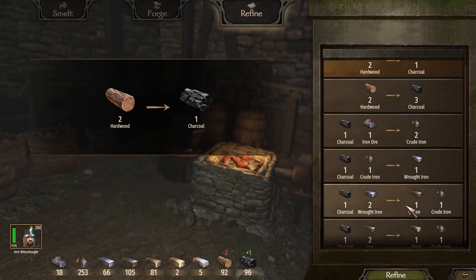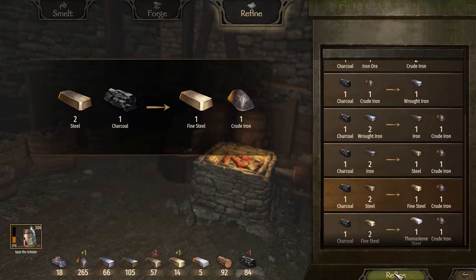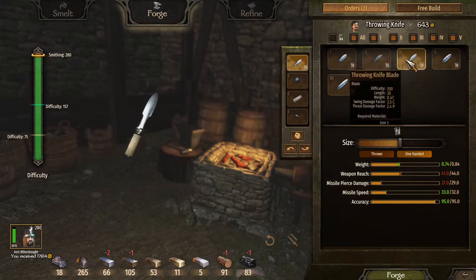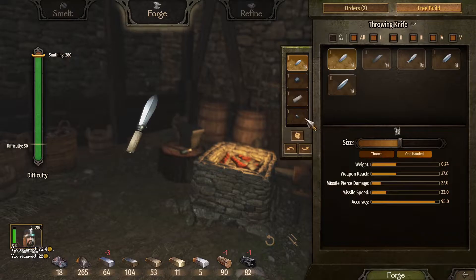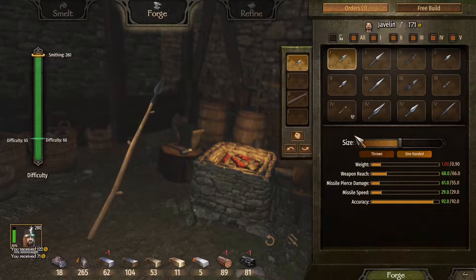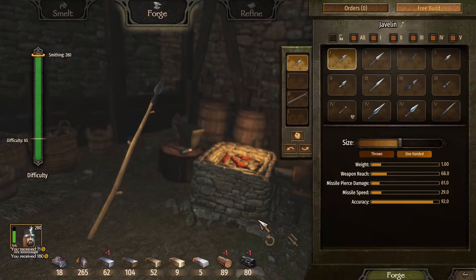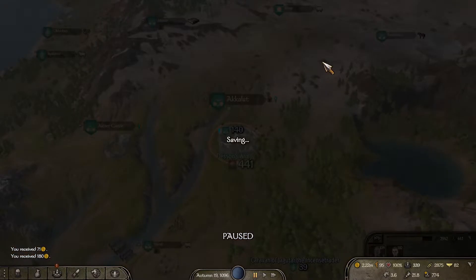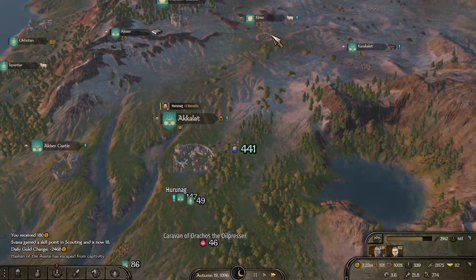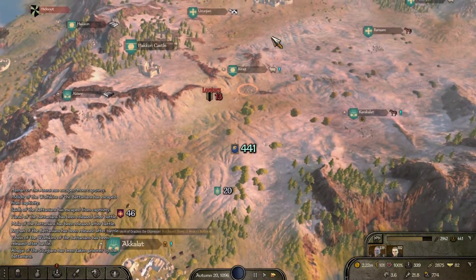I'm out of fine steel. I should be a little bit more careful with my materials. Let's get on up here and drop her off — it's not going to take long before they're ready to go. Our objective is going to be Sturgia, which is going to be good and bad.